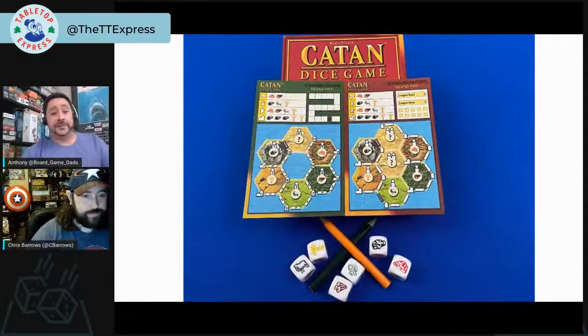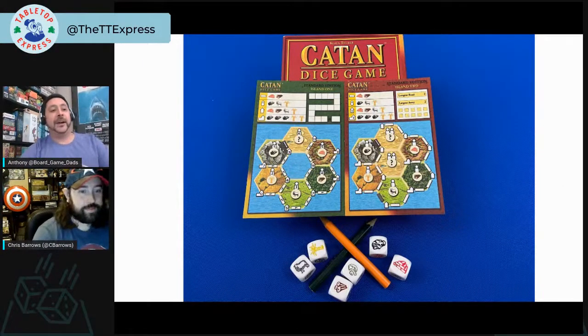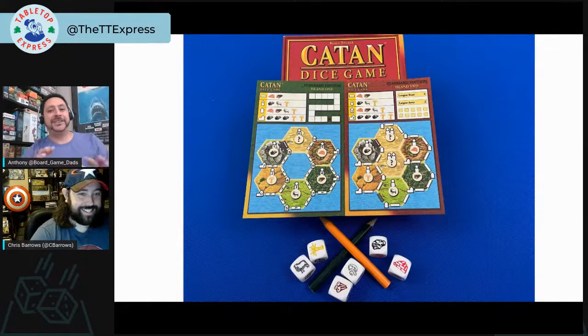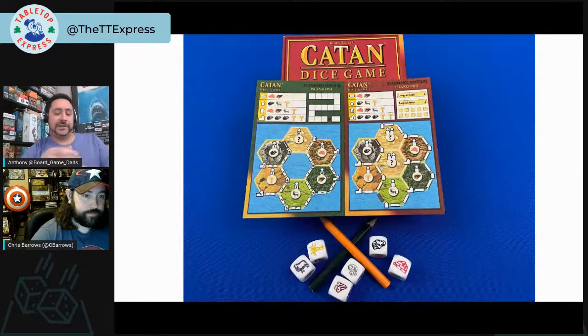Let's start with Anthony's first pick. It's a great choice because it's the dice roll and write version of a game you can't really play with only two players — Settlers of Catan, or just Catan now. It's a pretty old game with multiple versions. Some people don't like it, but it has a definite place in the hobby. The dice game is a friendlier, scaled-down version with the same core mechanics of gathering resources to build roads, cities, and settlements.